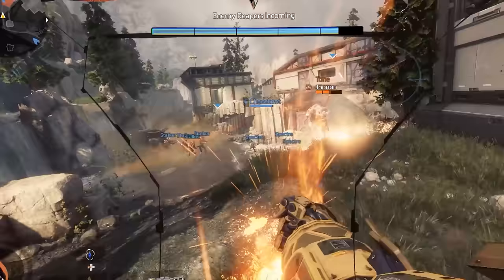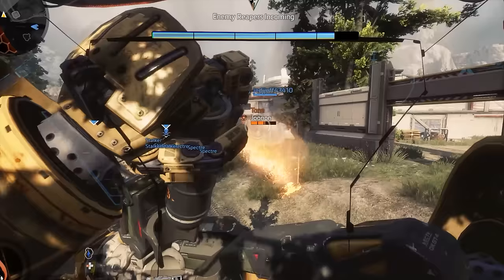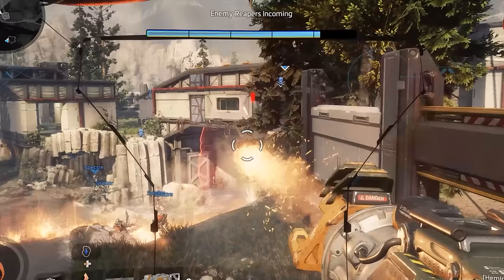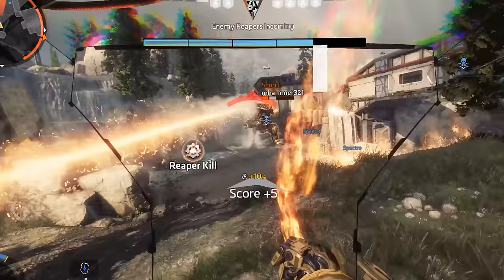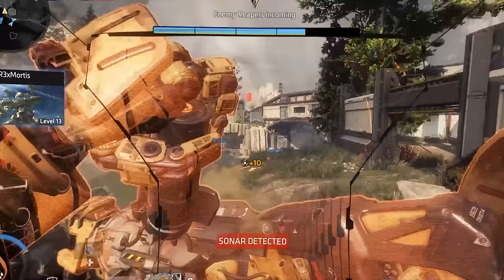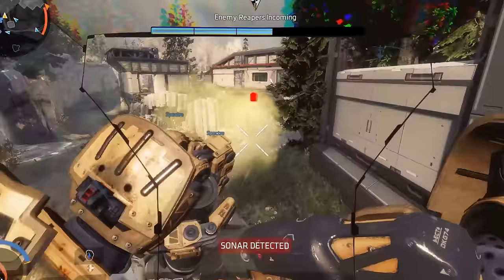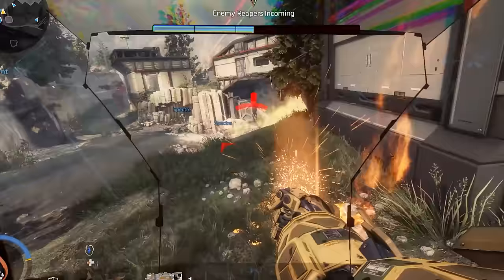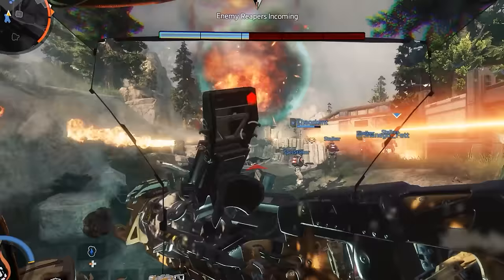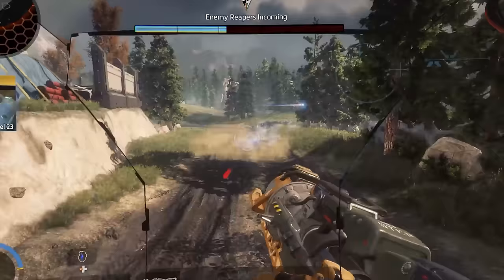At entry level, I find it far more important to experiment and find the titan that not just works best for you, but also interests you most from a design perspective. You can worry about which ones are most competitive later on — focus on the fun for now. As you unlock new titans, I strongly recommend giving them a go, playing with them for a couple of matches, feeling them out, and then maybe going back to your favorites. If you don't try them all, you might have a new favorite sitting there that you never gave a chance.